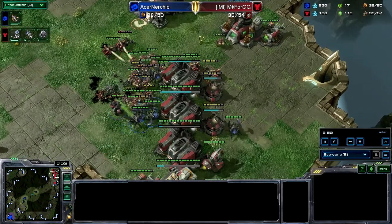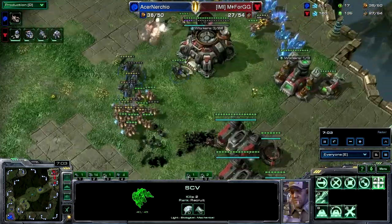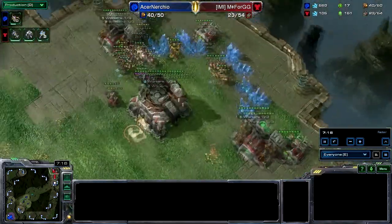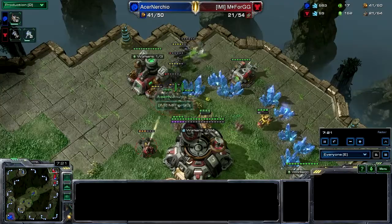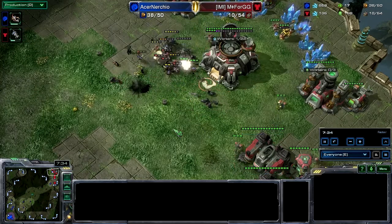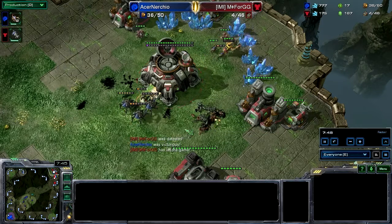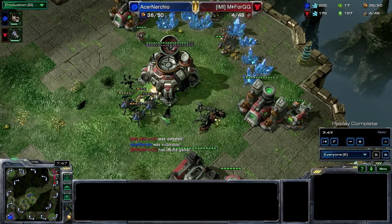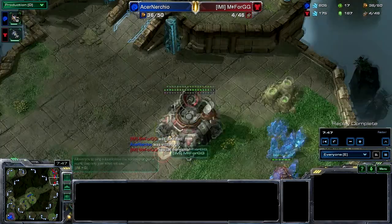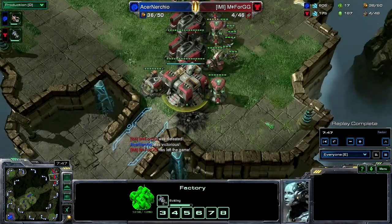Nurchio has got this in the bag — even if 4GG manages to defend, the economic advantage is still pretty amazing. 4GG is not mining at all, and a lot of SCVs are dying along with the mules. The roach placement is amazing — leaving one roach to tank a hit or two while the rest do damage. Worker kill count: 25 workers killed. 4GG cannot recuperate from this — 7 supply vs 38, even though it's all workers. No GG from Mr. 4GG. Victory for Nurchio by all-inning early with zergling-roach aggression, which worked because 4GG expanded first and was not ready for any attacks. Nurchio just saw that and took advantage.